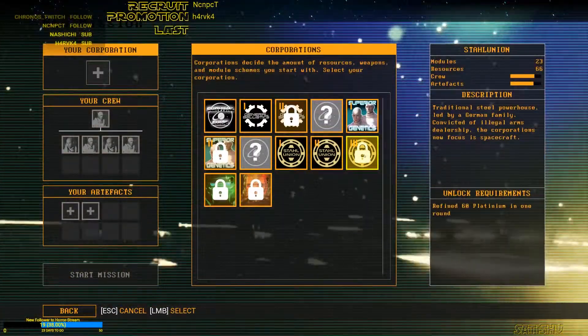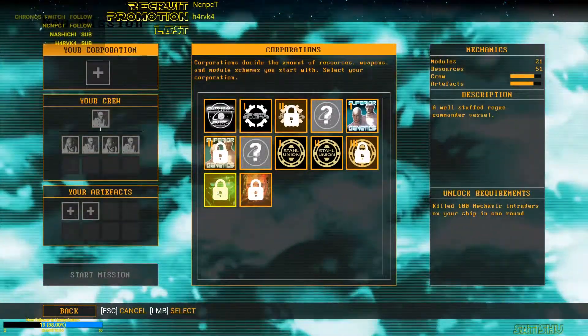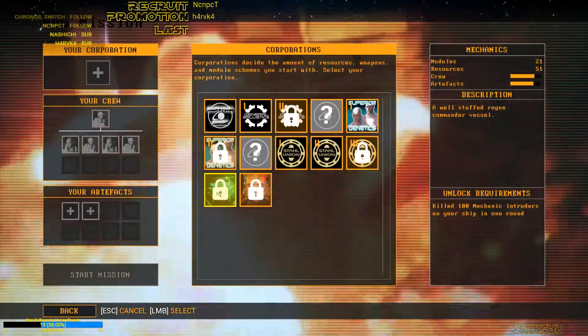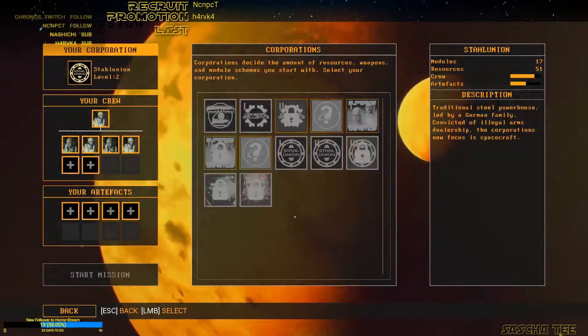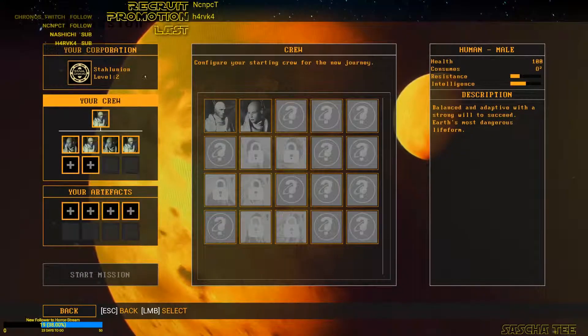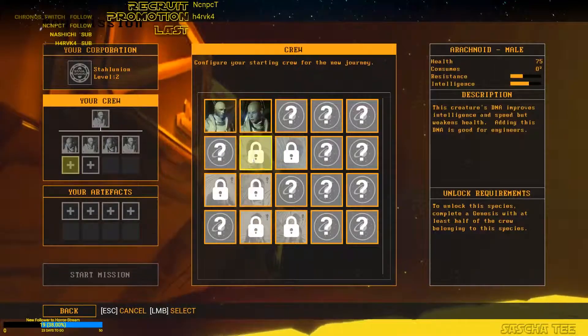For Star Union 2 we need to refine 60 platinum in one round, kill 100 mechanic intruders on your ship in one round, kill 100 framing intruders in one round. So when we do the Star Union 2 stuff we can select additional people.